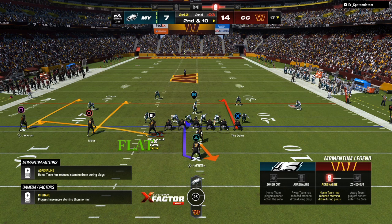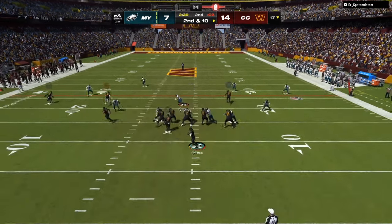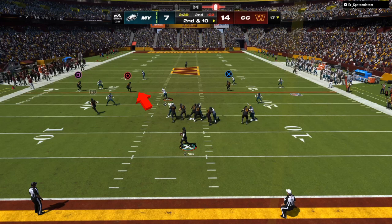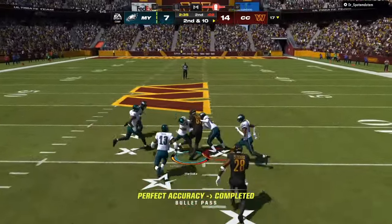As you can see — flat route, my outside icon receiver is on a hitch, my tight end is on a hitch, my running back is delayed. So he's going to pull down the clouds, he's going to pull down the purples. Now the user is running off to the outside icon receiver — I see that, I throw it to the opposite person. It's that simple.